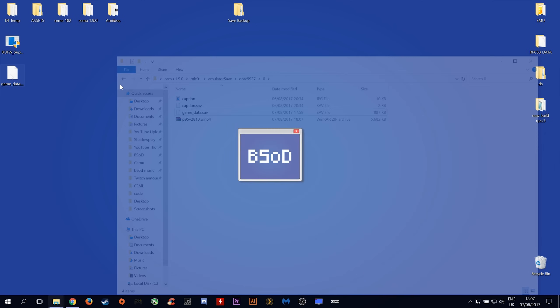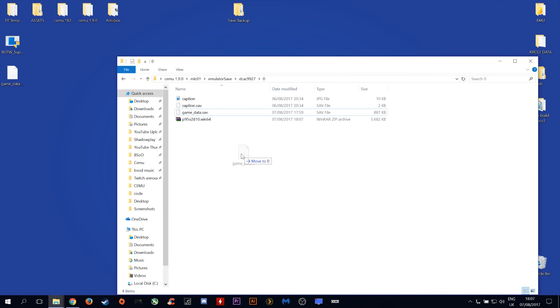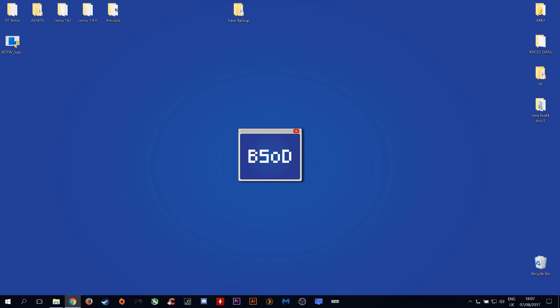Once we have this done, we want to reopen our CEMU folder, MLC01, the 0 folder we used before, and copy and replace the game save data.